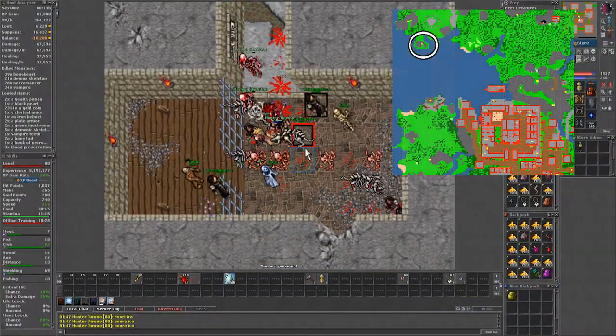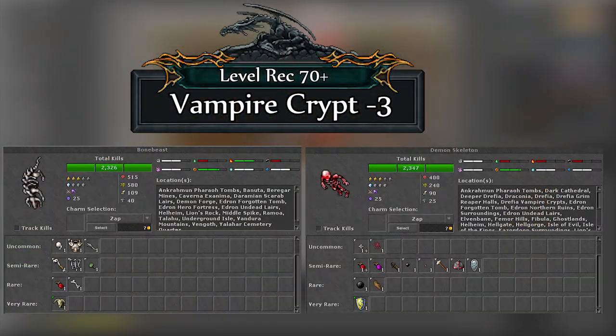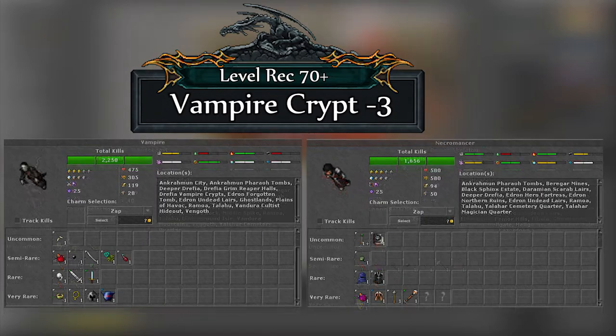This spawn is located to the northwest of the city by the dragon lair, and at mana 3 it consists of bomb beasts, demon skeletons, necromancers, and vampires.